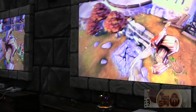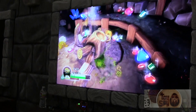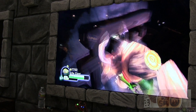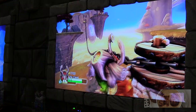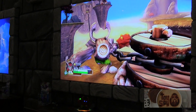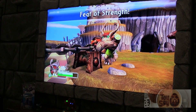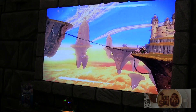We're treating this as a sequel to Spyro's Adventure — it's going to be an all-new storyline. Here's an example of a bonus area that only the Giants will have access to. You can see I can bust through that hole in the ground. Toys for Bob will be making another high-quality game, continuing to provide fun new gameplay experiences. This is a feat of strength — another epic moment to show off exactly what the Giants are capable of.